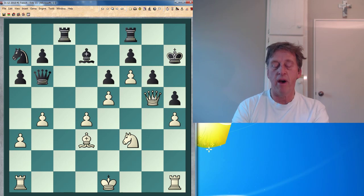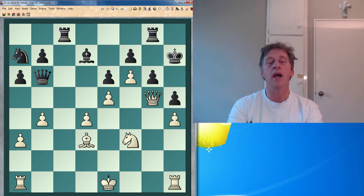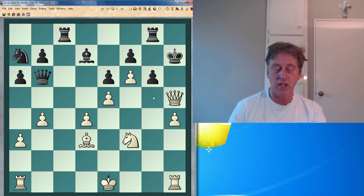So I play queen g5 and my opponent falls for the checkmate in one move. What was it? It was rook g8, and queen h5 is checkmate.